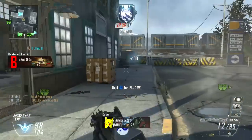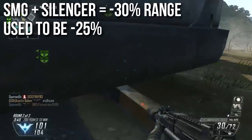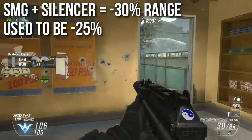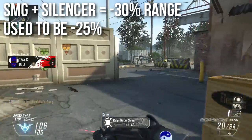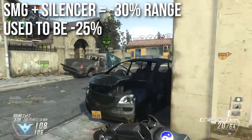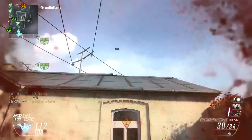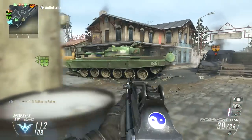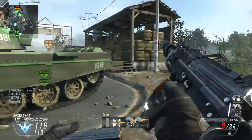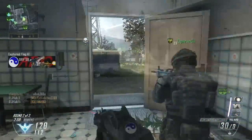Some submachine guns got a slight nerf — specifically the SMG with a silencer. The SMG with a silencer is now negative 30 range, meaning damage drops off faster. In this game your bullets don't fall to the ground — the damage decreases over range. It just shifts the damage curve over by 30, dealing less damage at range with a silencer. This used to be negative 25, so SMGs didn't take as big a penalty from silencers. Treyarch nerfed it by five percent, matching the same penalty as assault rifles. You probably won't notice unless you're a die-hard SMG veteran.